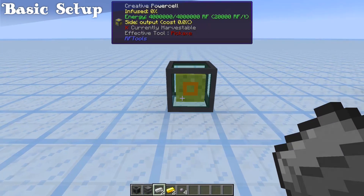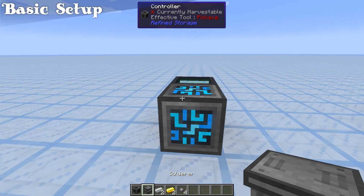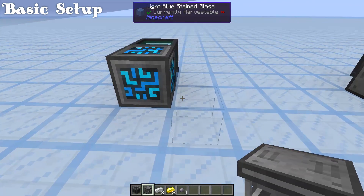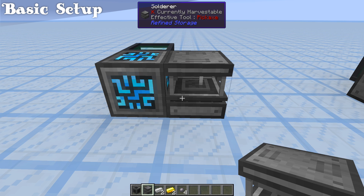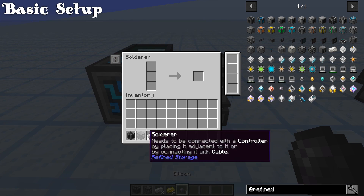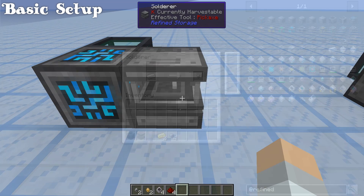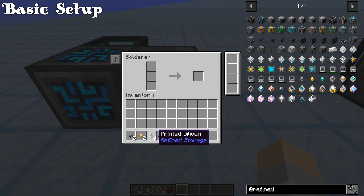Go over to your power source and put down your controller right beside it. The solderer should be connected to that controller somewhere — it doesn't matter exactly where. Grab 2 iron, 2 gold, and 4 silicon, and run each of them through the solderer — all 8 of these things. Then take those 8 items you just put through the solderer and grab 4 redstone.